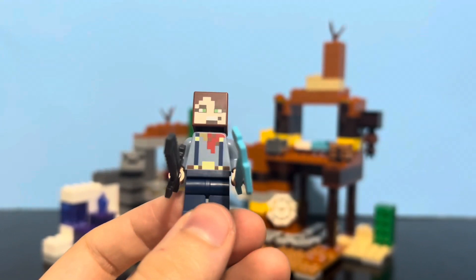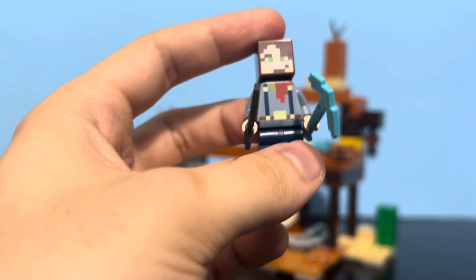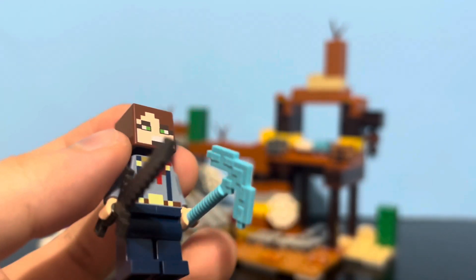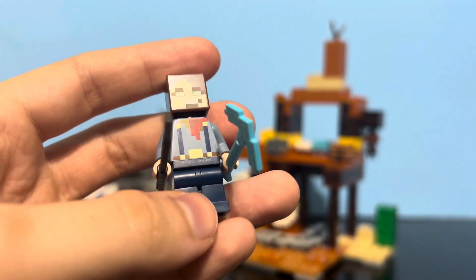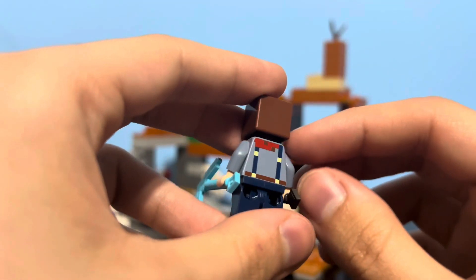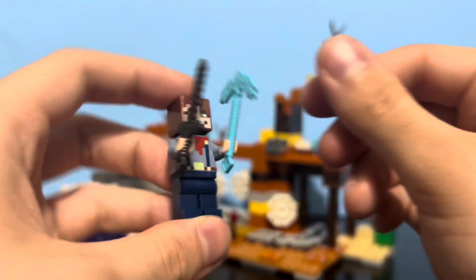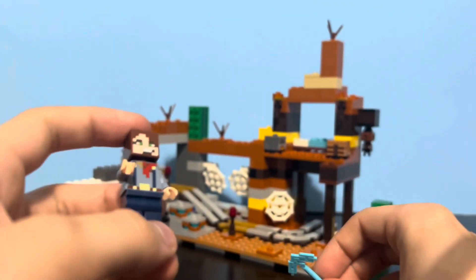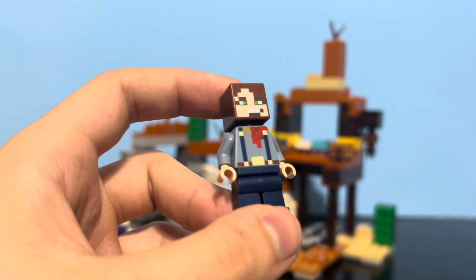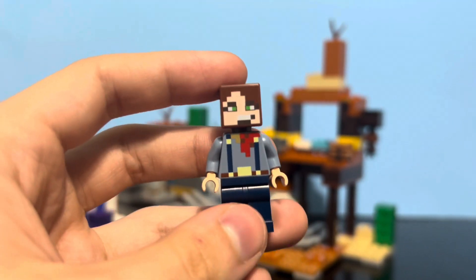Starting off our review of the minifigures, we have the Badlands Explorer custom skin. I've noticed with these new LEGO Minecraft sets they want to make the players more expressive. So this guy — or girl, I guess — she has a big open smile. She's very happy, probably because of all the ore she gets to mine. She's got what I think is a bandana on the torso; it comes around the back too. It's got overalls — suspenders, I guess. And she comes with a diamond pickaxe and a netherite sword, so two relatively common tools. I honestly don't really like how much LEGO's including the netherite swords in the sets, because they're supposed to be the rarest and strongest tools. But yeah, pretty cool skin, pretty neat figure. I think the smile looks a bit weird, but otherwise yeah.